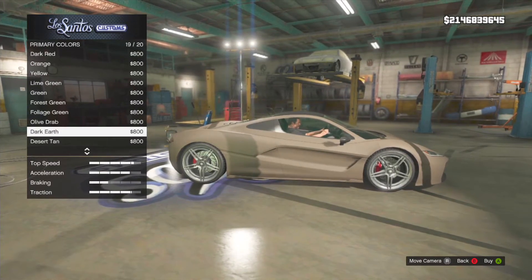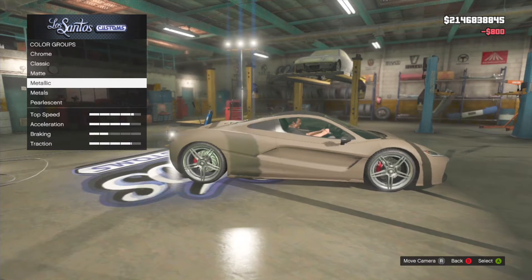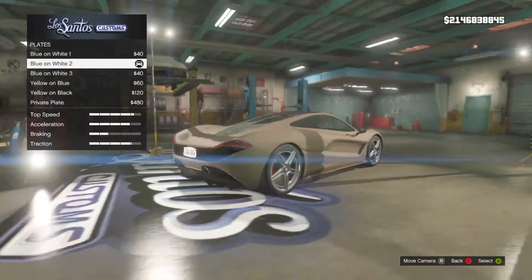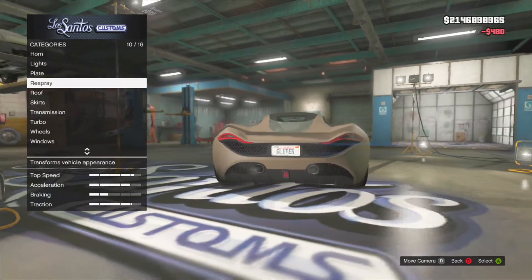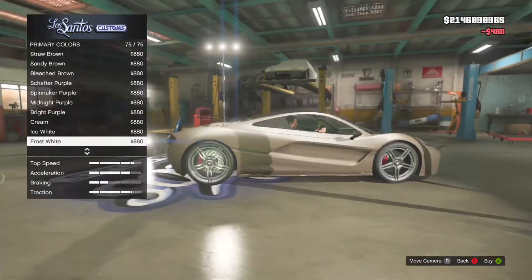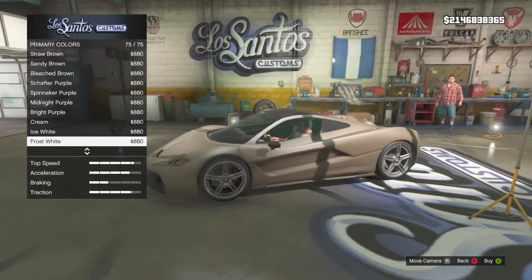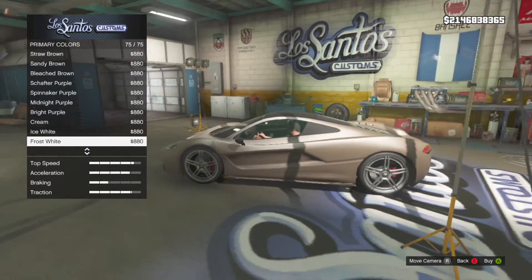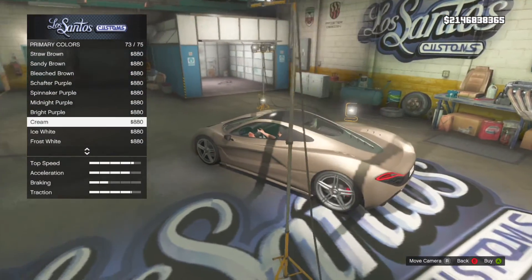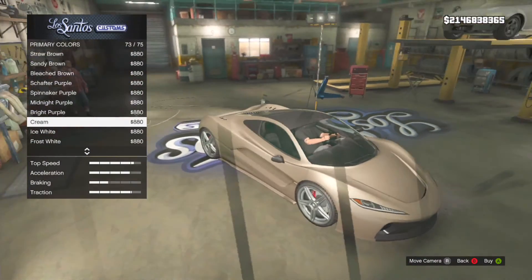Select matte and choose dark earth matte. Then to do the fluorescent glitch, hover over your metallics and select any upgrade — I would recommend using license plates. Then go back into primary.